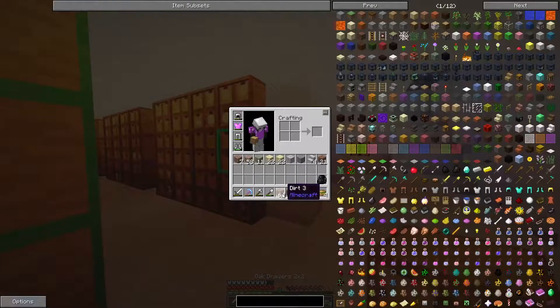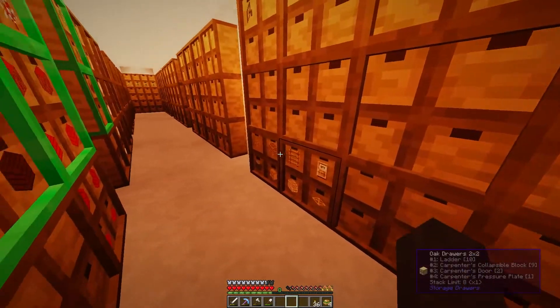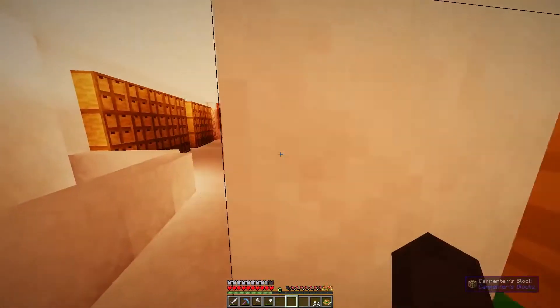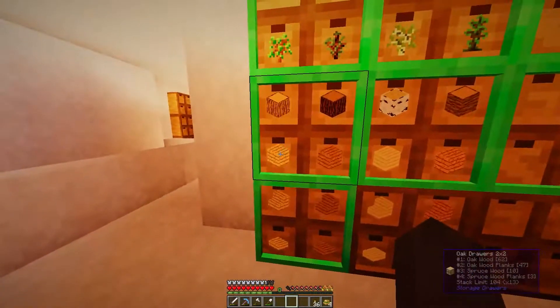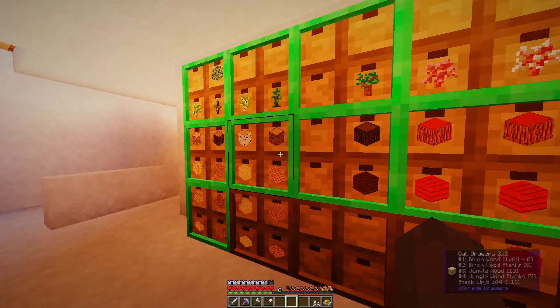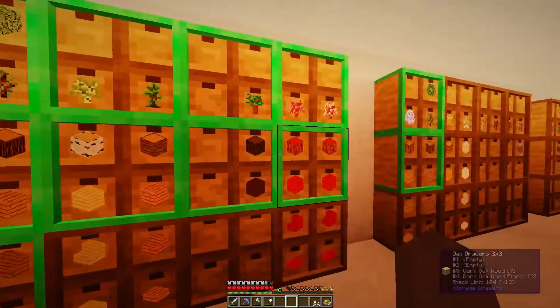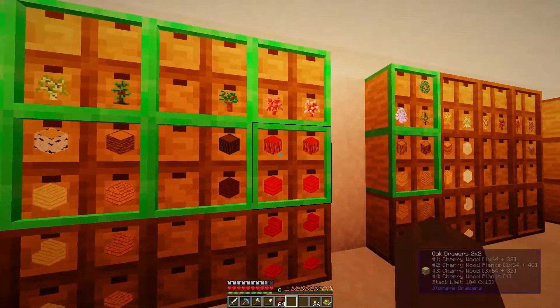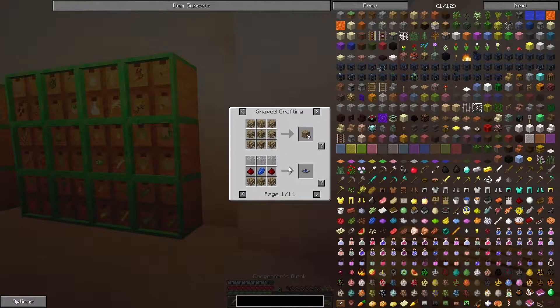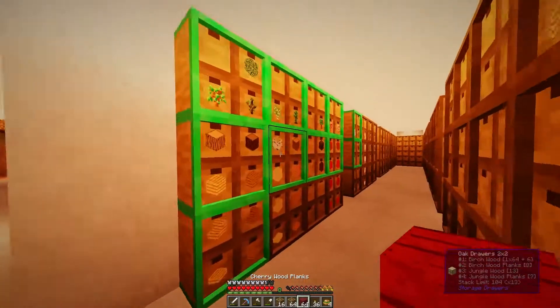We need the carpenter's blocks anyway, and we really don't have a lot — we need to make some more. I don't understand this storage system. Oh god, we don't have wood. We have a little bit of birch wood but I don't want to use all of it. We need to plant some more cherry trees. I am currently still too scared to actually do anything with the sacred oak tree, so for now we are not going to do anything there.